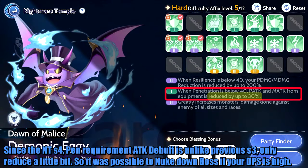Since Season 4, the attack debuff when you have low penetration stats is unlike previous seasons — it only reduces damage a little bit, so it is possible to nuke down the boss if your DPS is high enough.